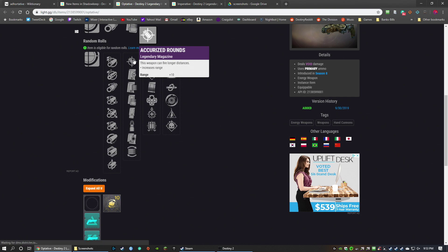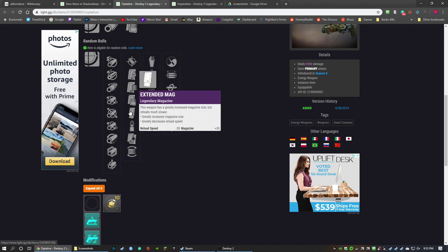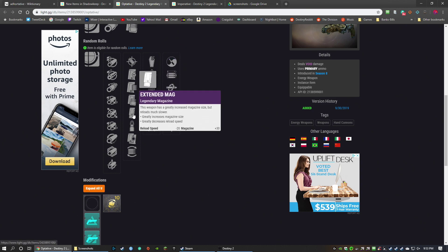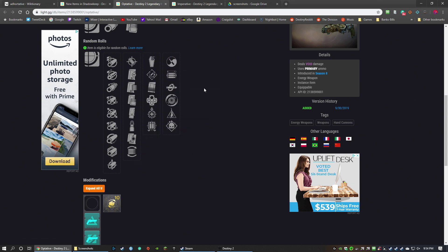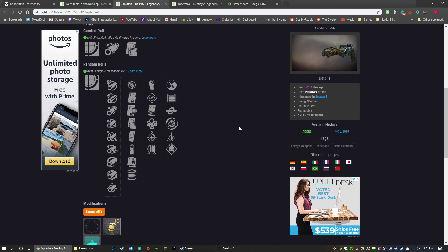In the mag perks you have Accurized Rounds, Drop Mag, Appended Magazine, Tactical Magazine, Extended Magazine, Steady Rounds, Alloy Magazine, and Flared Magwell. I'd say Extended Magazine if you're going with this one. Drop Mag is cool — if you're reloading really fast, Drop Mag works. What do you guys think about 180 hand cannons? Do you use them in PvE or PvP? I've never really liked them in PvE. I've tried PvP but struggled to find a place in my arsenal for them.